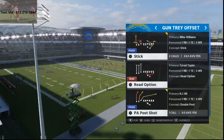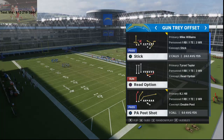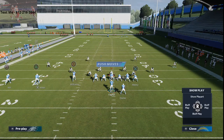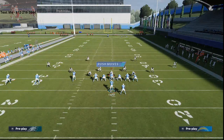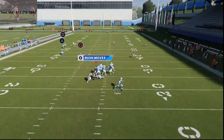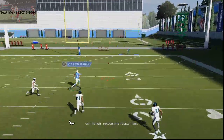The play we're going to be running is Gun Trey Offset PA Post Shot. This can be found in the Arizona Cardinals Playbook. All you're going to do is place both slot receivers on hitch routes on the left side of the screen. You're going to block your running back, and then this deep post route on the left side of the field is going to absolutely torch the Cover 2 over the top for a one-play touchdown.